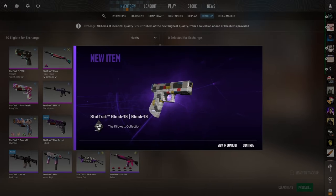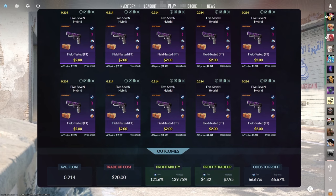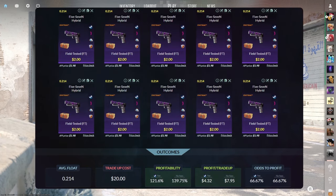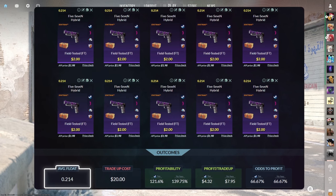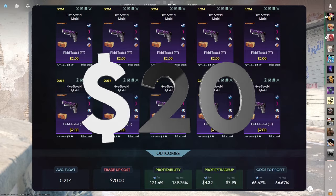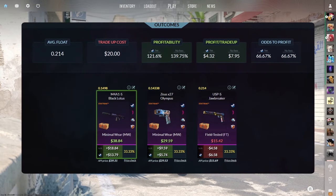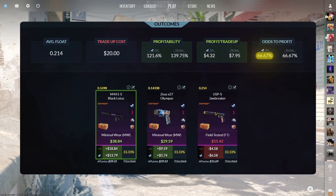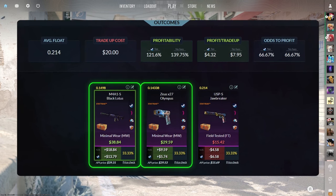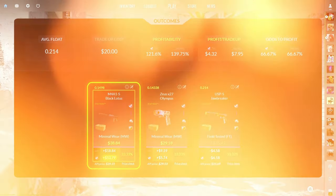Let's keep the profit going in the restricted to classifieds. The most profitable restricted to classified Kilowatt trade-up consists of 10 StatTrak field-tested restricted skins from the Kilowatt Case below 0.214 average float. Make sure to get each input for $2 or less. This trade-up costs around $20 total and has a 121.6% profitability after Steam fees with a two-thirds chance to profit each time. Both the StatTrak minimal wear Black Lotus and Zeus Olympus are profitable, with the best outcome easily being the Black Lotus for over $13 of profit.